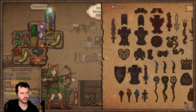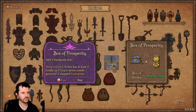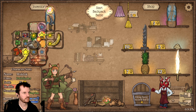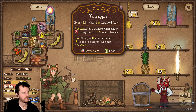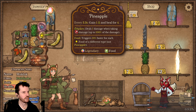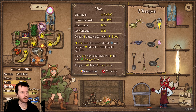Lightsaber. Is there a way to mouse over an item and see what recipes it's used in — like maybe right click? No... oh god, what did I just do? It's just a pineapple, has nothing. The frying pan is used to make the shovel.